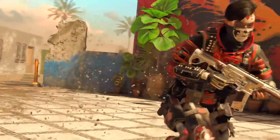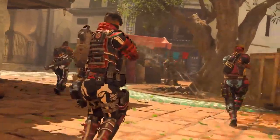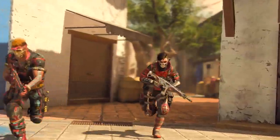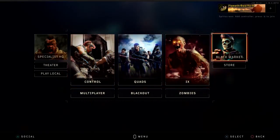Hey everybody, I'm David Vonderhaar, Studio Design Director at Treyarch on Black Ops 4. The Black Market — the place you go to get all your favorite Black Ops 4 gear — is back and it's better than ever.